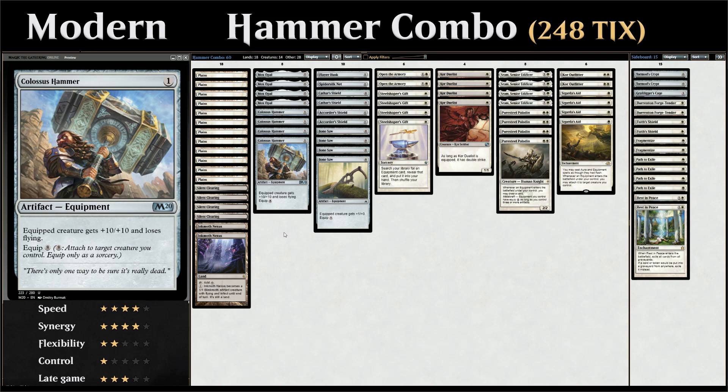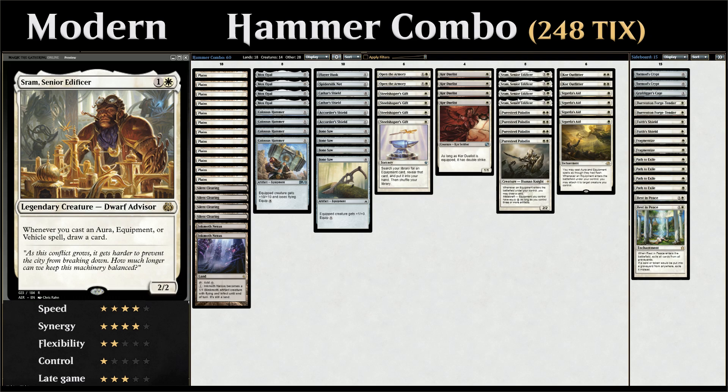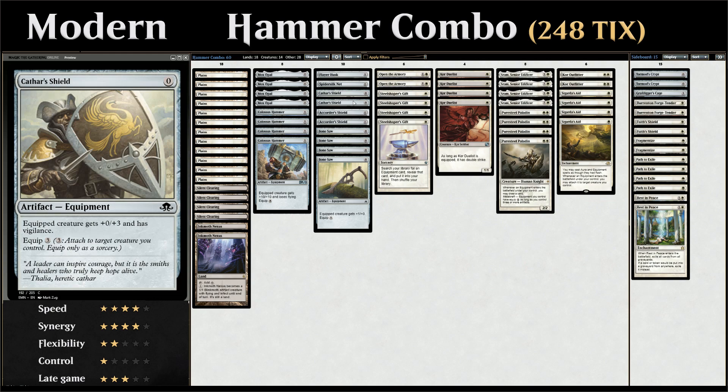Hello and welcome to another Modern gameplay video. Today we're taking a look at a mono-white Colossus Hammer combo deck that's pretty reminiscent of the Cheerios deck we covered a while back, as we're playing both Puresteel Paladin and Sram, Senior Edificer, which draws a card whenever we play an equipment, alongside a bunch of 0-mana equipment to help us draw a ton of cards.